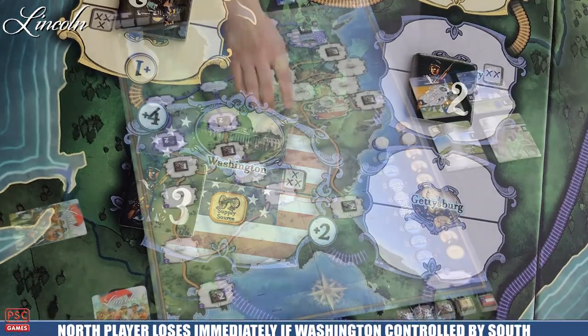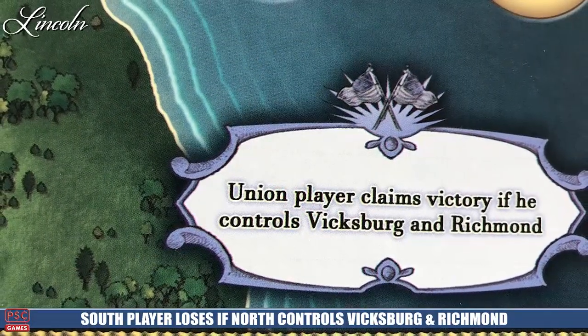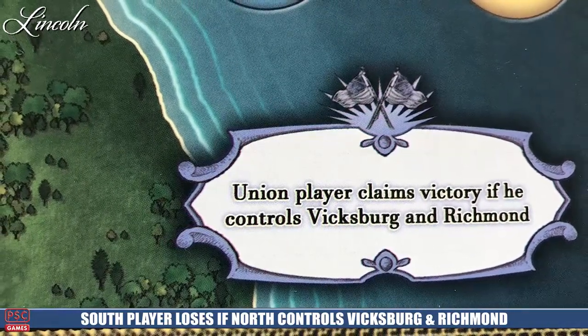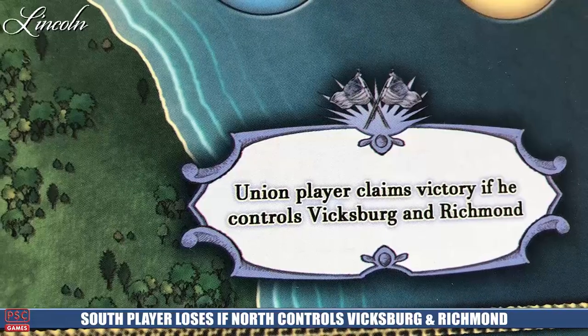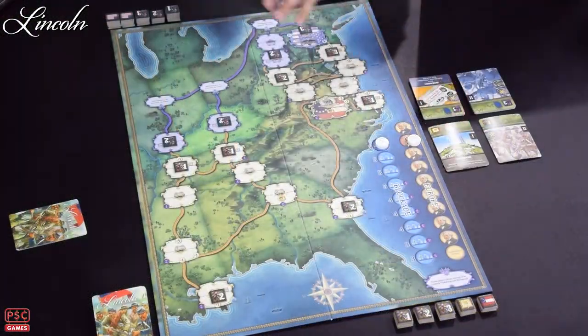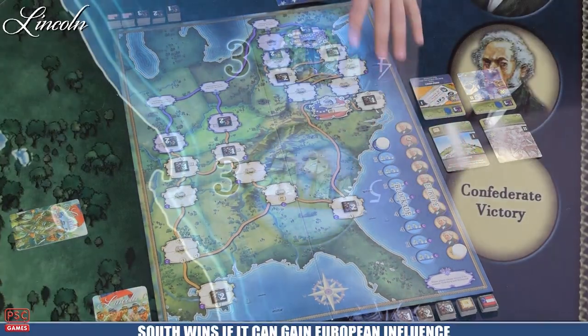There are two other locations — Richmond and Vicksburg — that if the North is able to invade and control with only their own units, they would win. There's also one more way the game can end through battles and card play: the European nations are watching the struggle in the Americas, and if that marker ever makes it all the way down, the Confederate side wins as well.